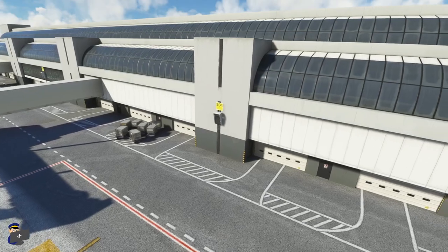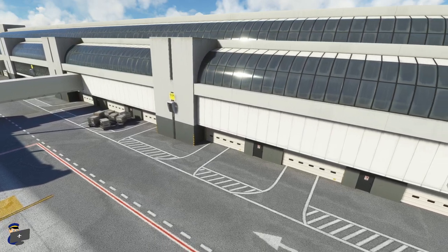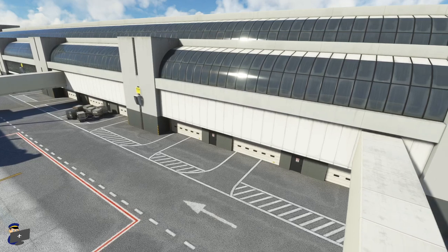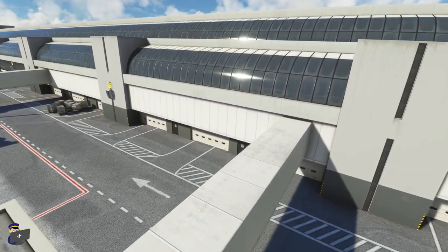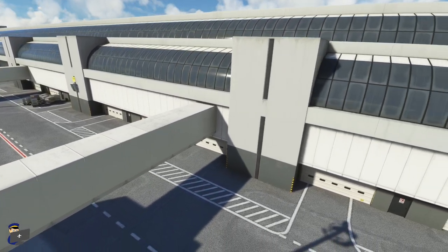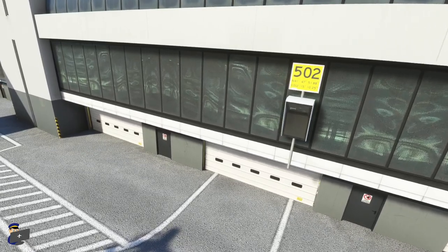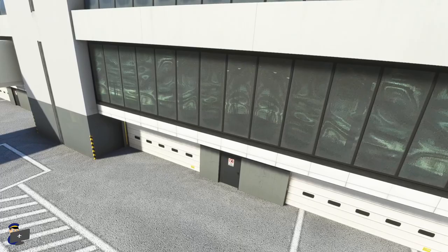Continuing east across the airport we come to Terminal 1, and I actually think this looks quite a lot better than what we've seen so far. I'm very impressed by the dirt around these windows — this is, of course, an older building, and it shows — so it's good to see a bit of dirt and a bit of weathering. The lower textures are also nicely weathered; there isn't too much repetition, and from an aircraft cockpit perspective they look good enough. I also really like this design that you find at some of the stands here — they've done a great job of recreating it.